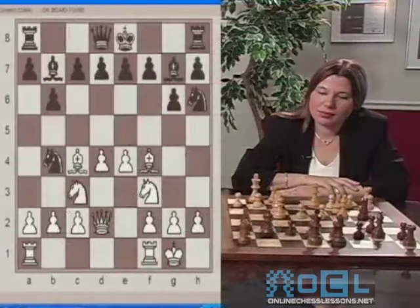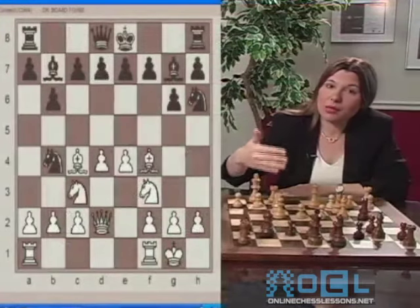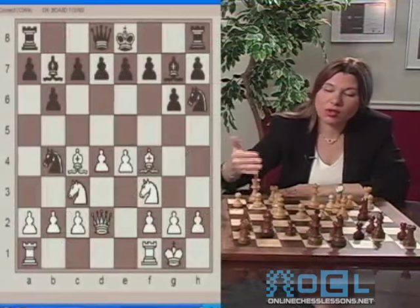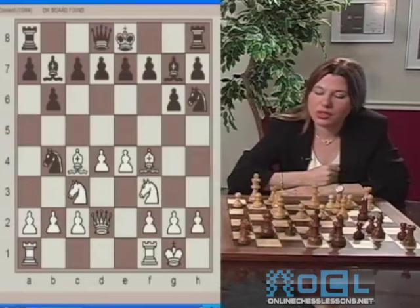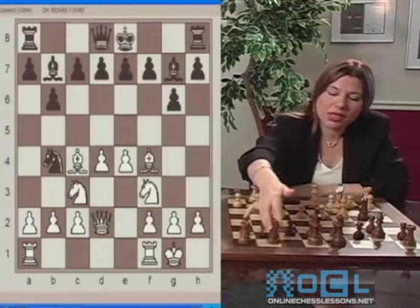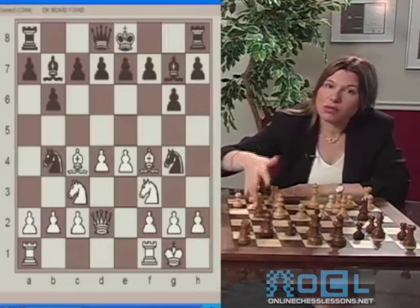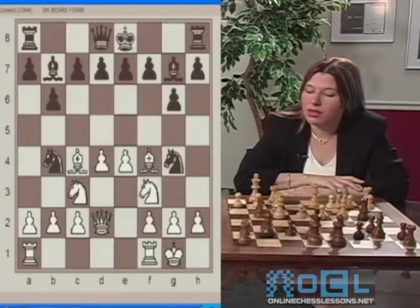Black plays Knight to G4. Black didn't have much of a choice because the bishop was attacking the knight — the knight had to move, otherwise Black would lose a piece. Moving backwards is naturally not very tempting, so Black went to G4, but that has its own problems, as we'll see very shortly.